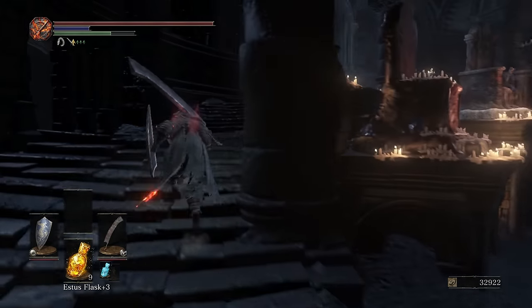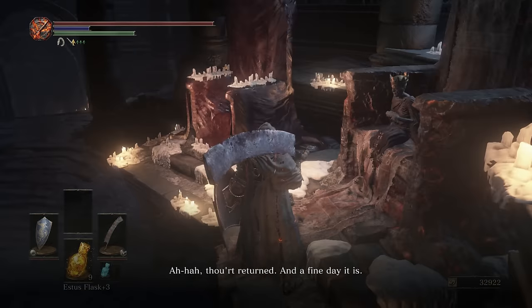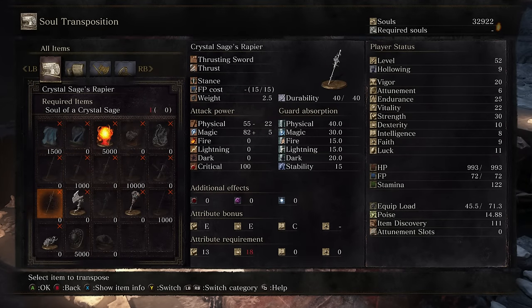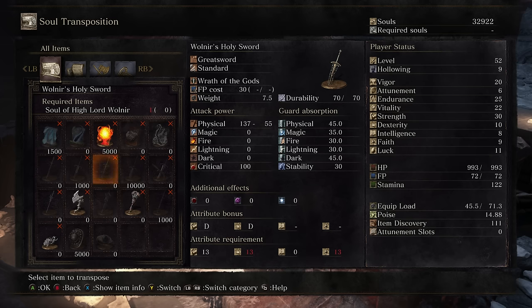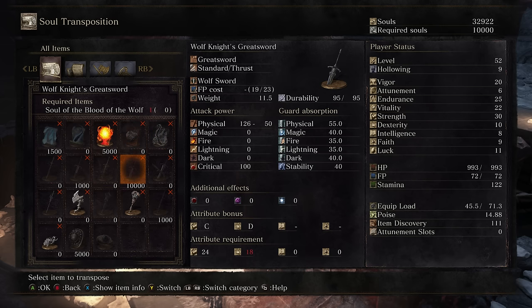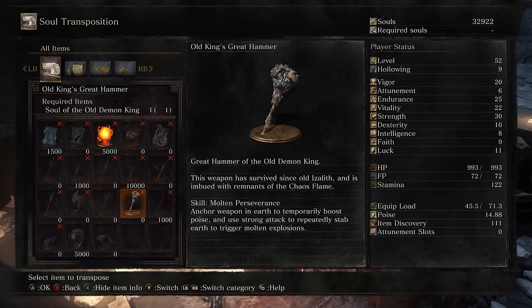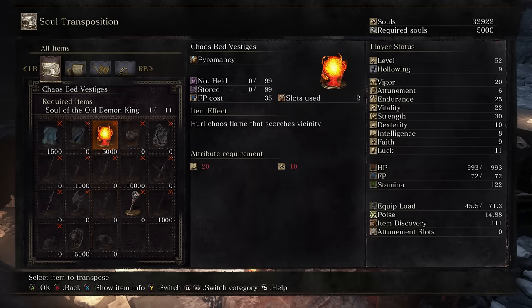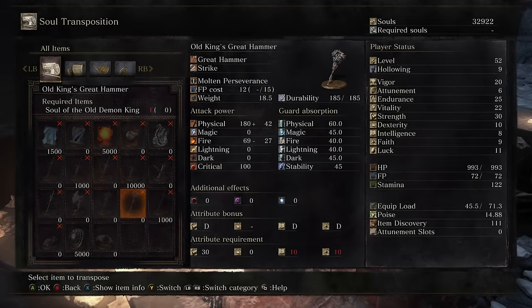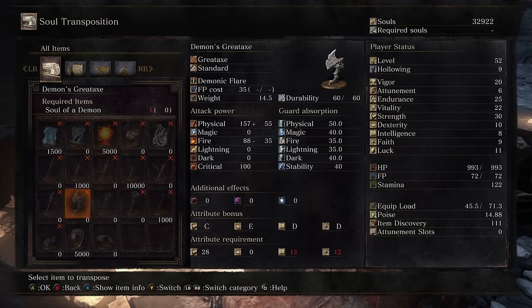Let's run by and pick up some new goodies. We already used Wolnir's Soul and we ended up picking up Wolnir's Holy Sword — the alternative was Black Serpent, which I used on the Let's Play and didn't find it all that good. We are going to be picking up the Demon's Great Axe from the first Demon we killed, and then the Old King's Great Hammer, which should also be pretty badass. The other choices here are Chaos Bed Vestiges — very nice pyromancy — and Demon's Fist, which are actually pretty cool. They allow you to do a kind of Fiery Whirlwind effect, but you need 12 and 12 to use them.